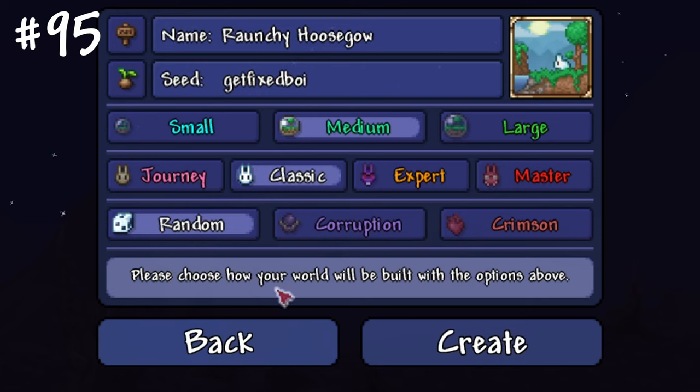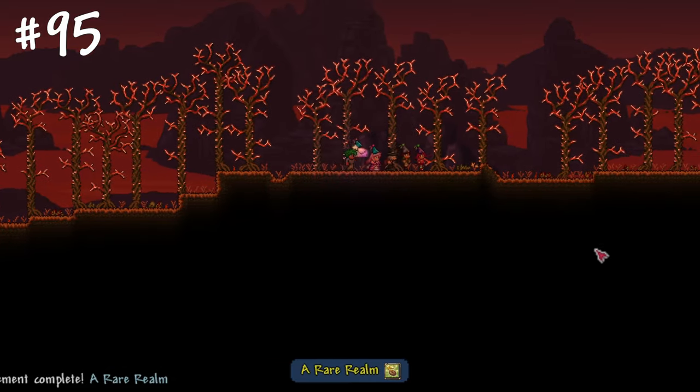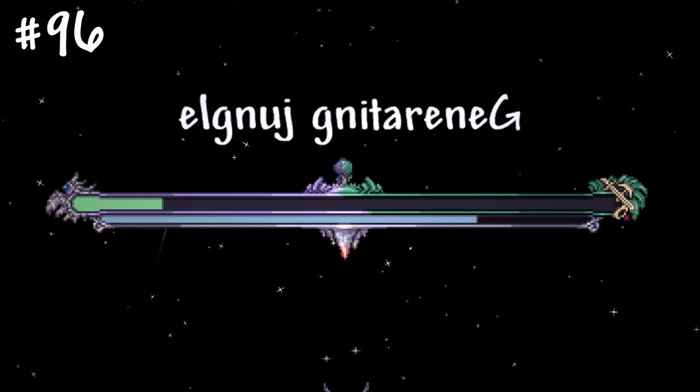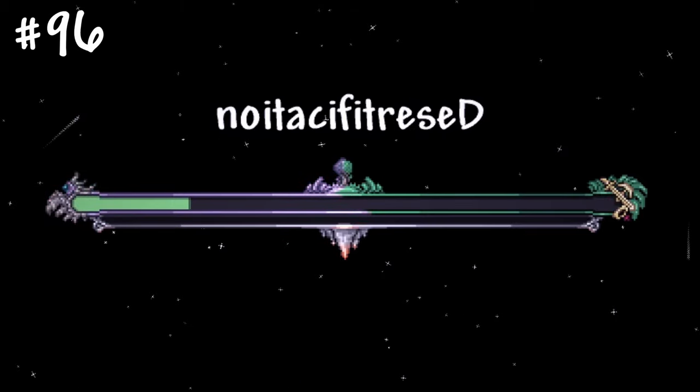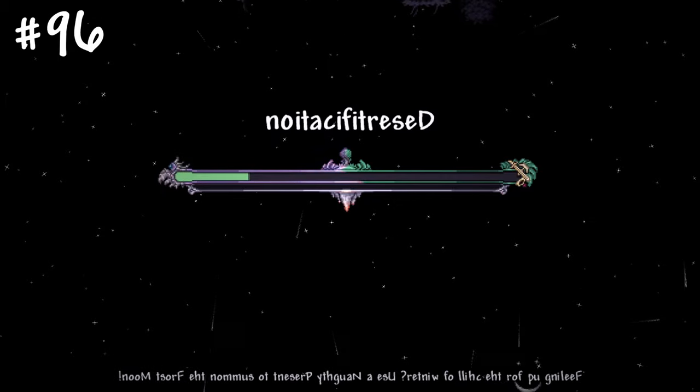If you're planning to try out a new difficulty, consider typing secret seeds like "Get Fixed Boy" — they will change your game experience completely. While the Get Fixed Boy world is generating, you can catch falling stars with your cursor. Each star will increase the amount of generated stuff in your world, such as hearts and traps, up to 20% for 100 caught stars.